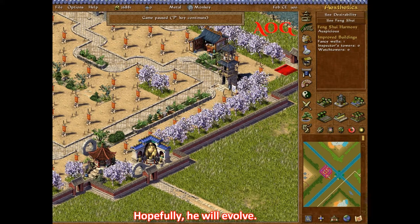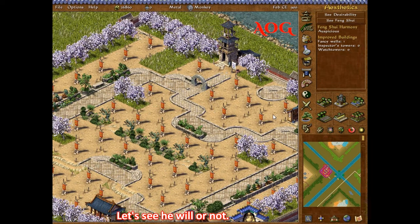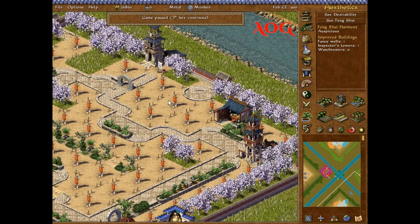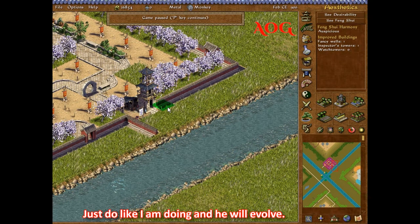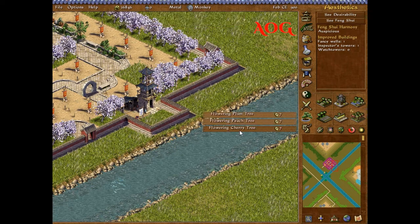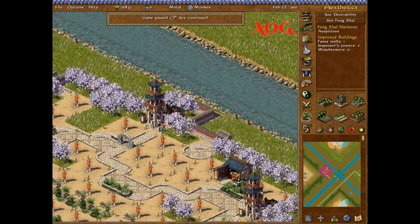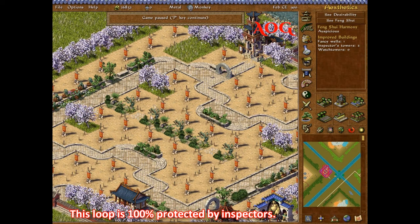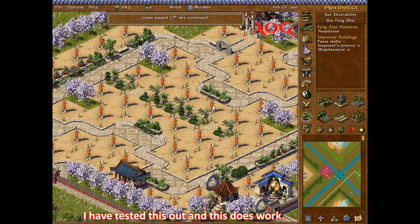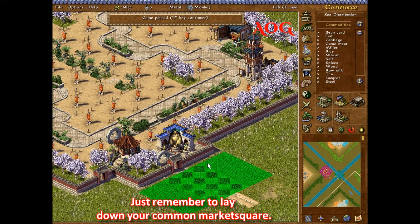So hopefully he will evolve. Let's see if he will evolve. Once he evolves, this loop is 100% protected by inspectors — I have tested this out and it does work. Just remember to lay down your common market square.